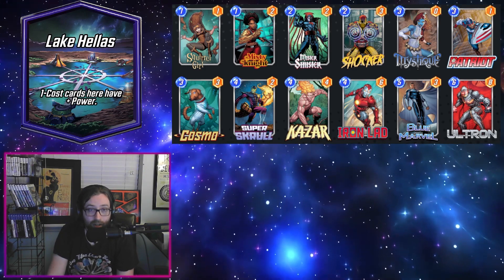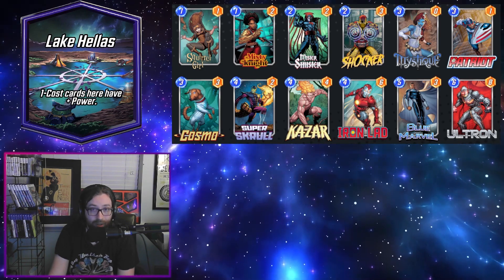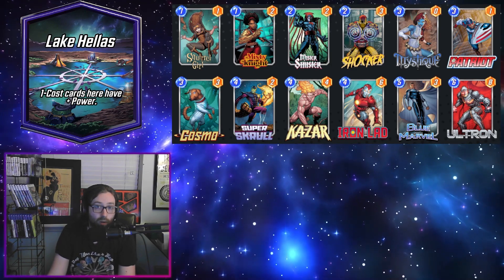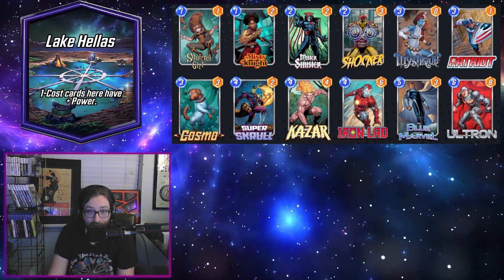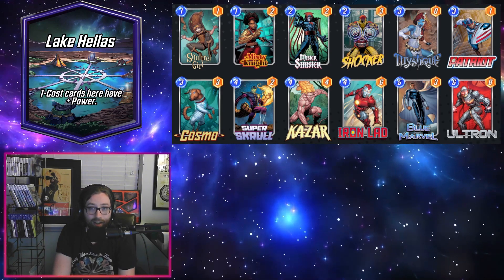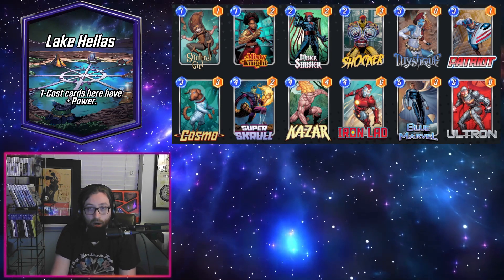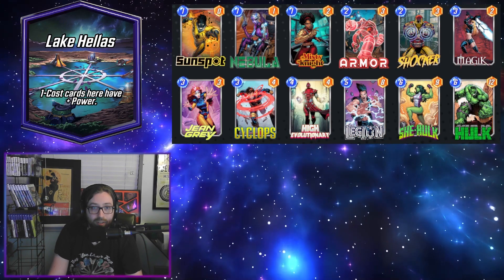We have some other solid targets for Patriot like Squirrel Girl, Misty, Mr. Sinister — who also has synergy with Iron Lad — and Shocker to close out our textless cards. We're rocking Cosmo as well, since on-reveals have been really popular lately; Cosmo shuts a lot of that down, so he's definitely seeing a bit more play than a few weeks ago. Iron Lad has just been a really powerful source of value in Patriot, especially when it's able to copy our other strong ongoing effects.